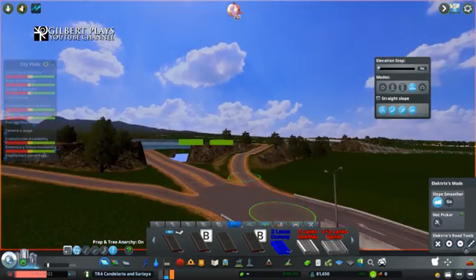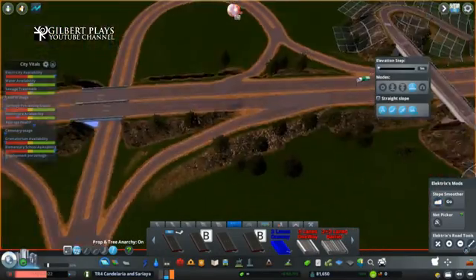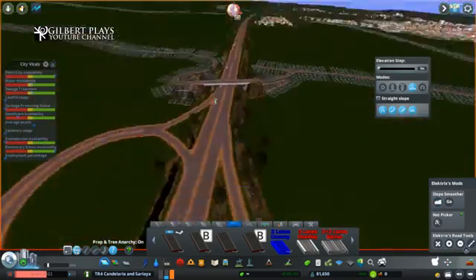It will be closer to Tayabas than Lucena itself. After I made that build, it will show another cinematic that goes towards Lucena. And that's basically it for this video — just enjoy the build videos and the cinematics as well. I'll be using the same music for now as this is mostly an impromptu build and announcement. I'll try to do a documentary style or something that will showcase all of the interchanges just to make the content a bit more unique than my other builds.